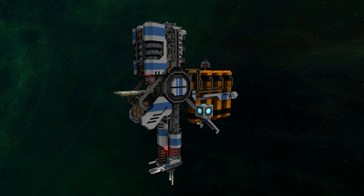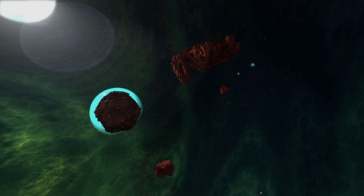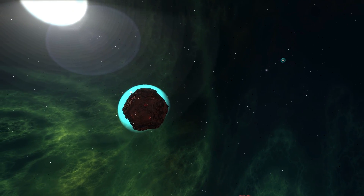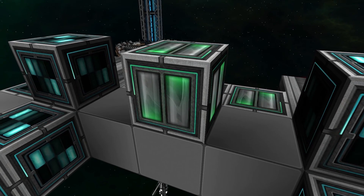Ship cores and space stations have a limited power capacity of 50,000 energy. Asteroids and planets have an initial capacity of 500. To hold more power, you will need to place power capacitors.